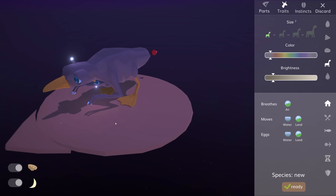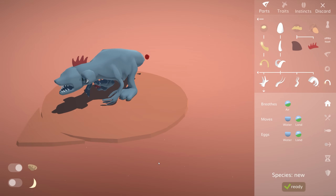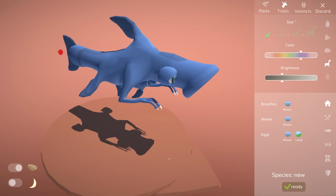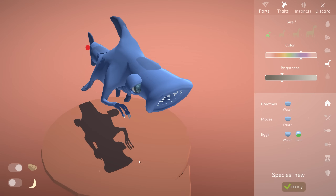I had expected it would take quite some time to get carrying babies to look right, but early experiments showed that simply rotating a young animal and putting it below the parent already looked acceptable. As a speculative evolution twist, I'm even allowing this behavior for aquatic animals. I'm not so sure it would work for air-breathing aquatic animals since the child might drown, but let's assume these young also somehow get oxygen when their mothers come up for air.